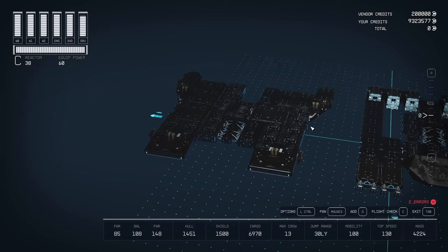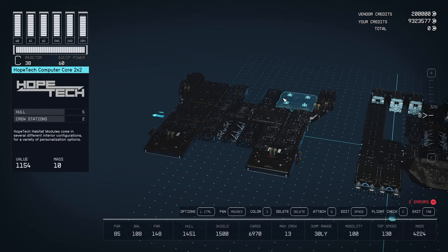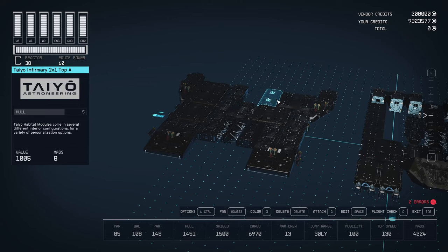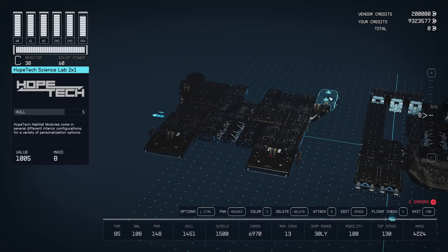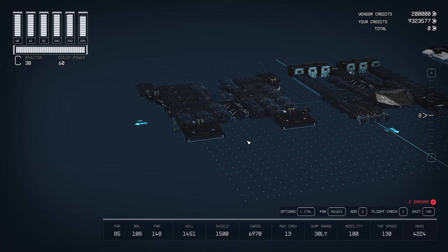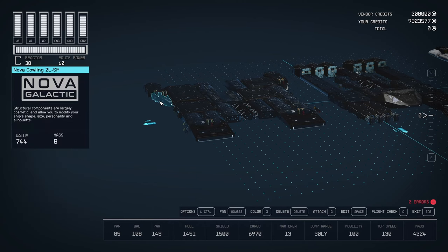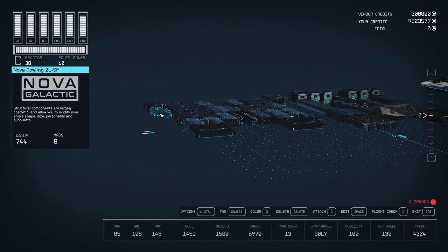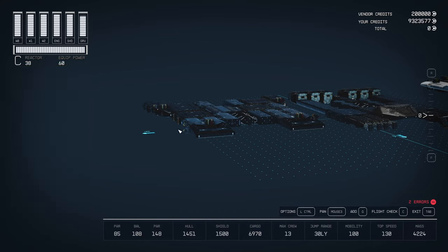Stroud armory 2x1 with a window, Tayo infirmary 2x1 top A — that's to stop doors from going side to side — HopeTech computer core 2x2, and the HopeTech science lab 2x1 with the cowling to mount the weapons. Also the Horizon weapon mounts put these weapons at the front — not strictly necessary since there are weapon mounts on the bottom of the cowling, but I like them being at the front better than at the back.